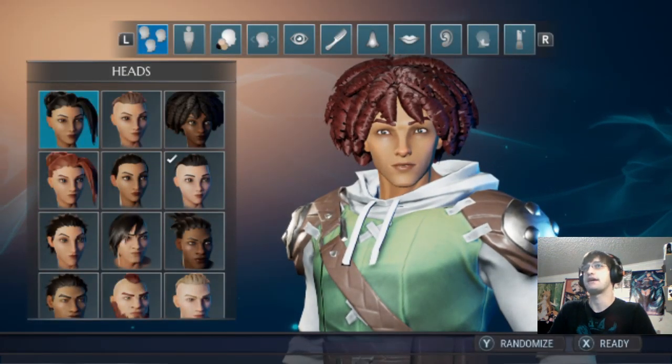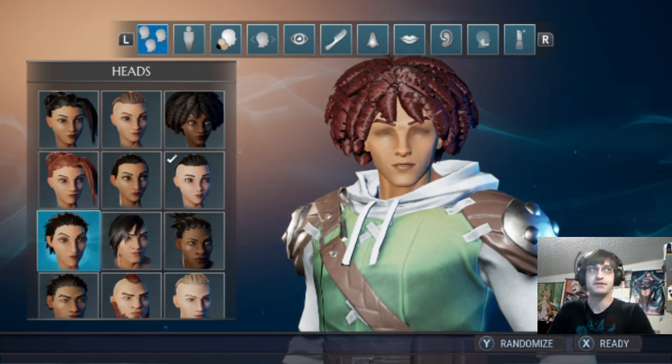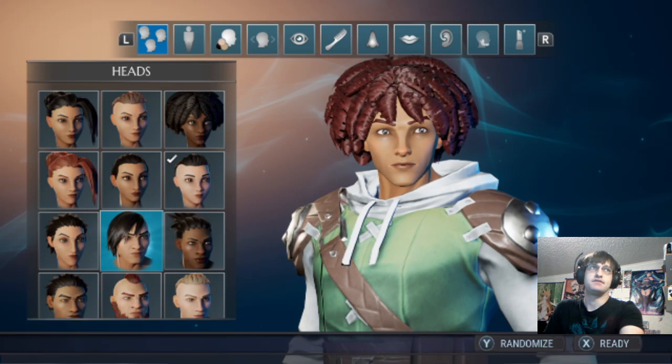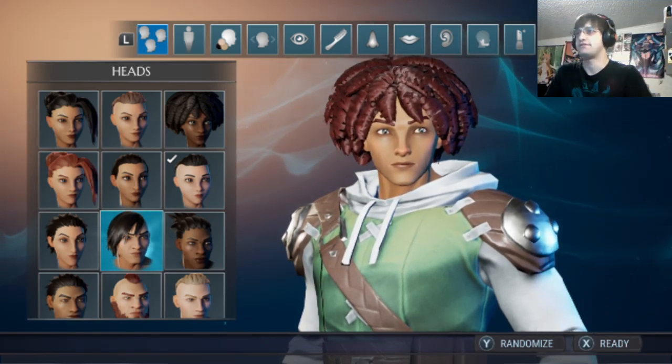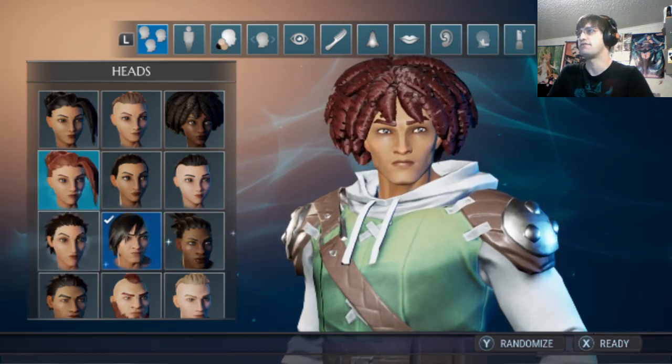Oh, create a character — okay. I already played the tutorial so I'll create a character. My camera is in a weird spot so I'll probably be moving it around. What is that gonna look like? Oh, I'm choosing a face.